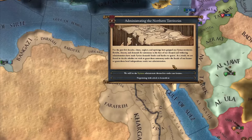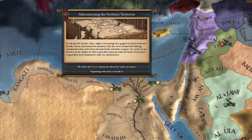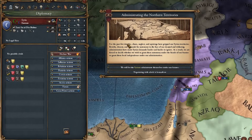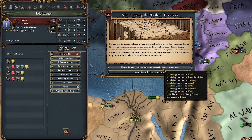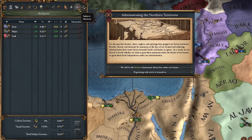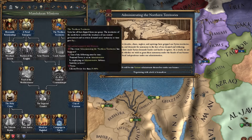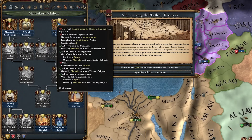As soon as we join the game as the Mamluks, we are greeted by the event 'Administering the Northern Territories,' which deals with our subject of Syria. Syria at the very start is very disloyal. One option makes them even more disloyal but we get a core on all the provinces. The other option we lose legitimacy and prestige but they are a little bit easier to handle. Right now they're at 50 liberty desire.